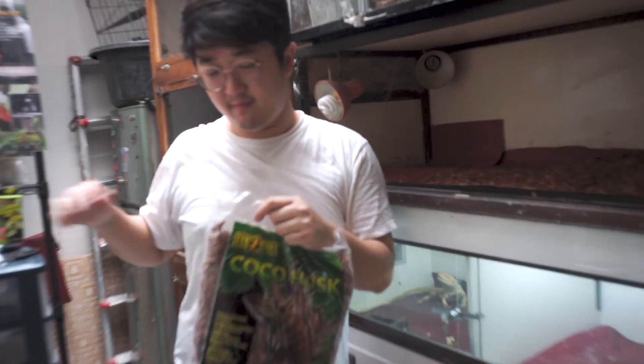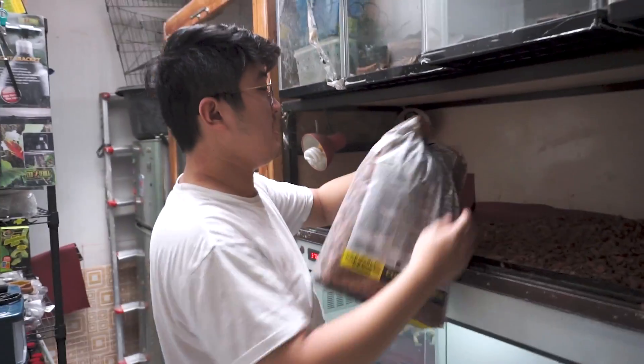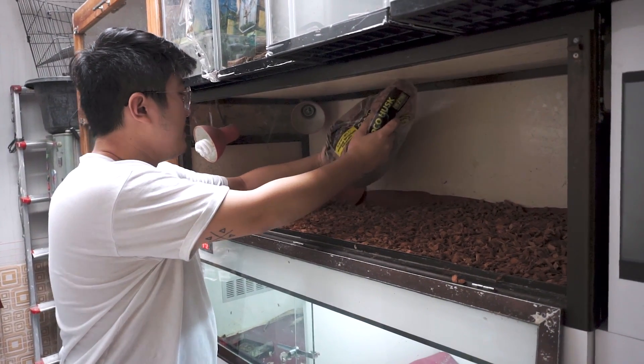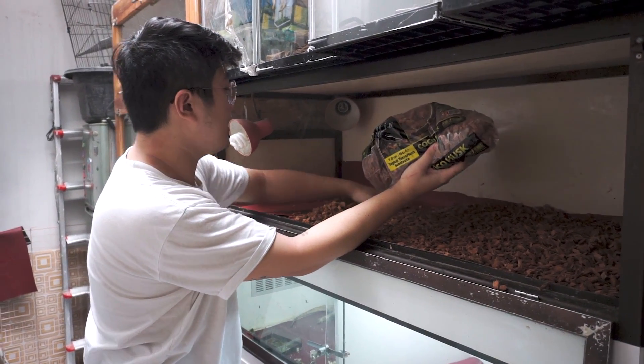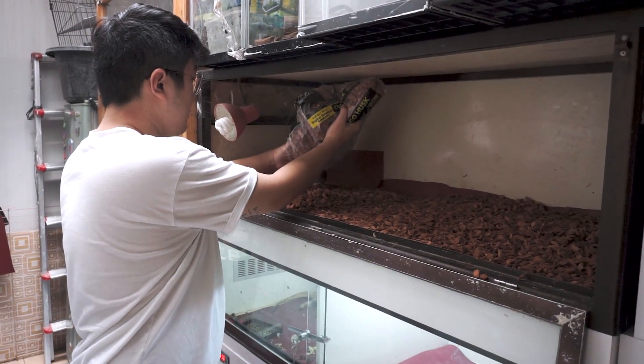Buat teman-teman yang baru beli binatang atau mau beli binatang, please biasakan kalian harus cari dulu cara piaranya baru beli hewannya. Kasian kalau hewannya kalian beli dulu terus kalian gak ngerti cara piaranya. Ini kita tebarkan dulu coco husk-nya.